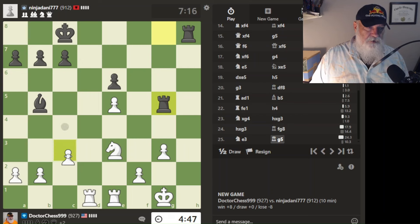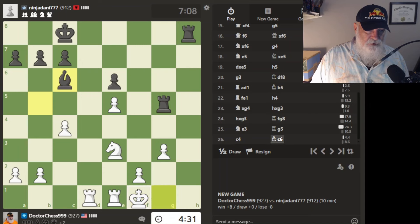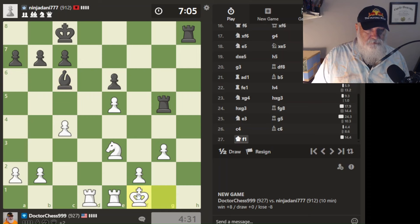He's going to go after that pawn — great. Let's go after this bishop. All he has to do is go there and I'm in checkmate. That is not good. We're going to just — for grins — we're going to go here.